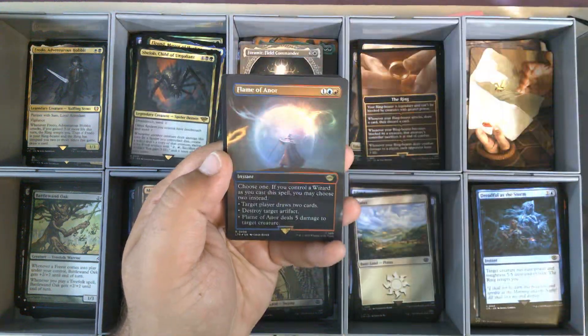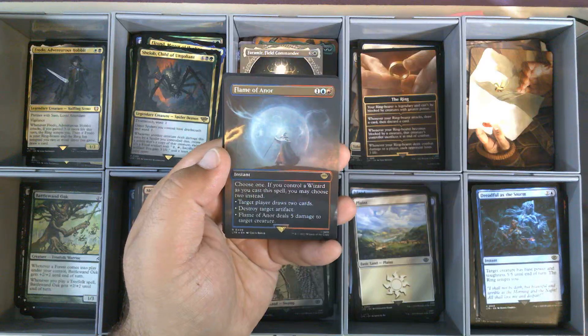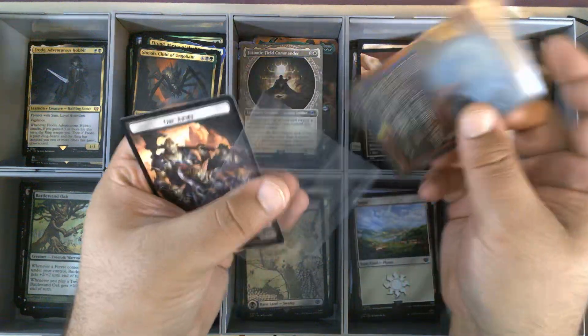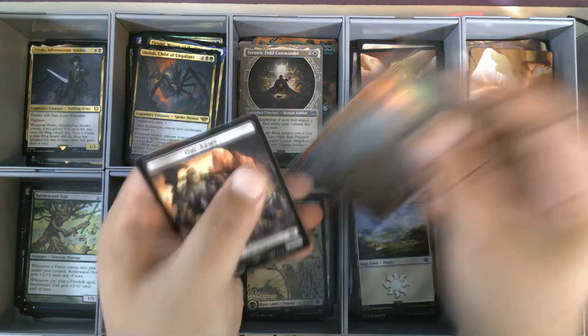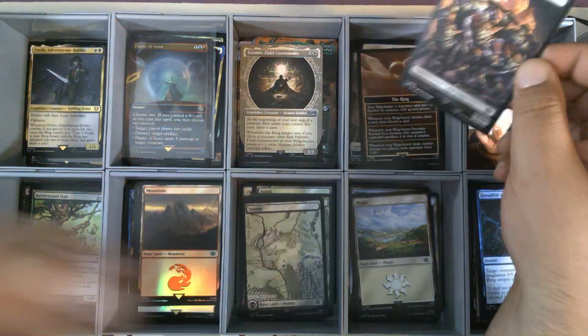We have a Foil Borderless Flame of Anor. That is our fifth Flame of Anor. We'll go ahead and sleeve that up since it is a Borderless Foil Rare. Very nice. We have an Orc Army token.